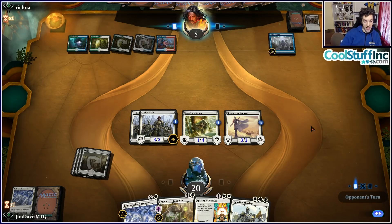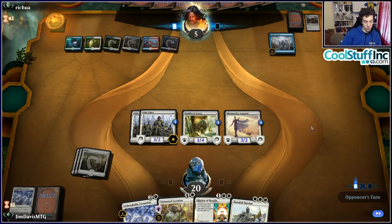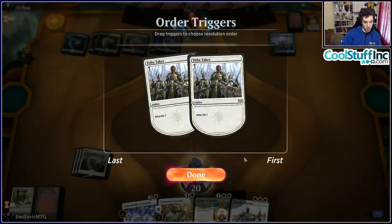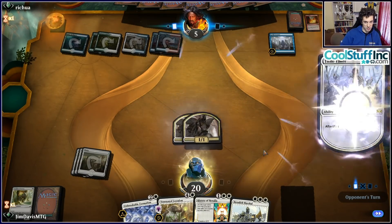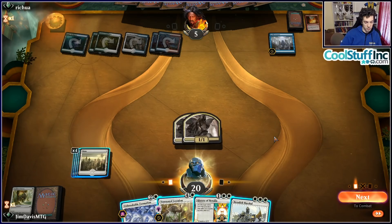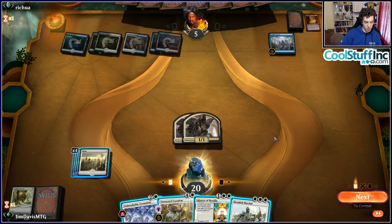Unbreakable Formation is not ideal as a wrath counter but it does the work. Cards like Venerated Loxodon are not as good against Esper Control because they're weak to wraths, but Unbreakable Formation is great against creature mirrors and against Wraths of God — it's a nice Best of One card. Mono White will probably also be very popular.